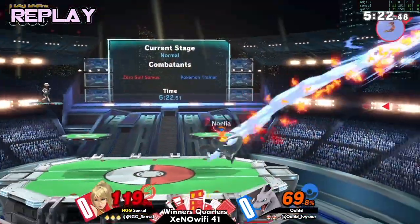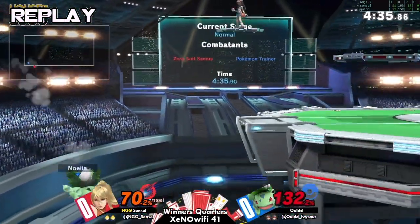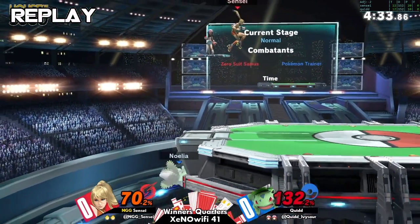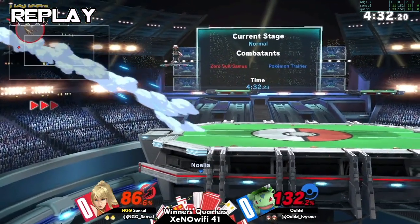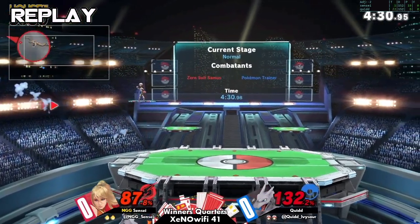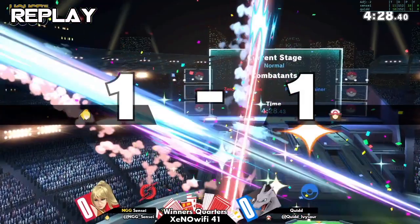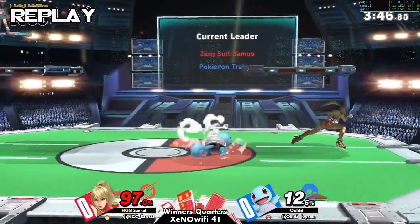This is the back air — Sensei loses the stock here. So right here, Sensei likes to do this a lot: he likes to jump back to ledge, and instead of attaching to ledge, he likes to do reverse up B. So as soon as Ivysaur reaches the ledge with the Vine Whip, he gets hit by the constant hit bumps in the up B and dies towards the side. In my opinion, one of the most cool ways to edge guard. But it seemed like Sensei didn't want to commit to that, and that resulted in the trade.